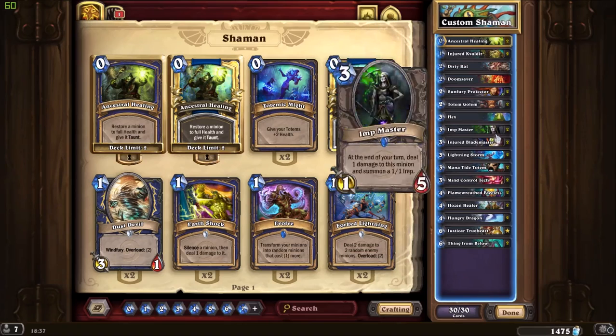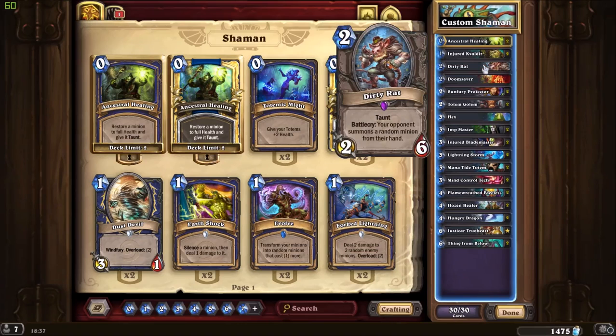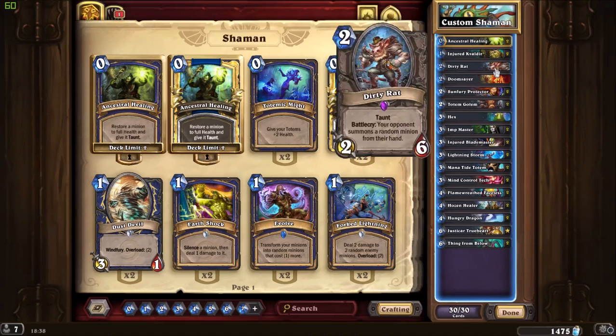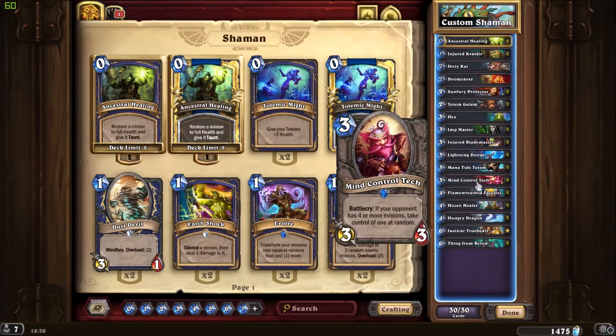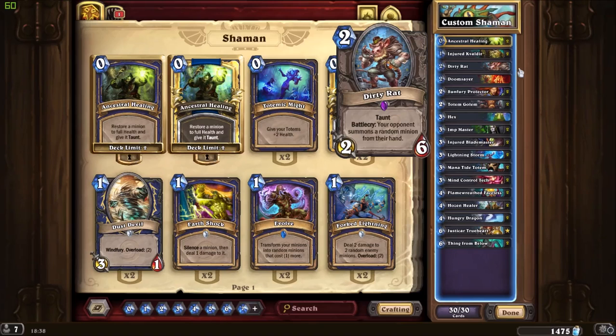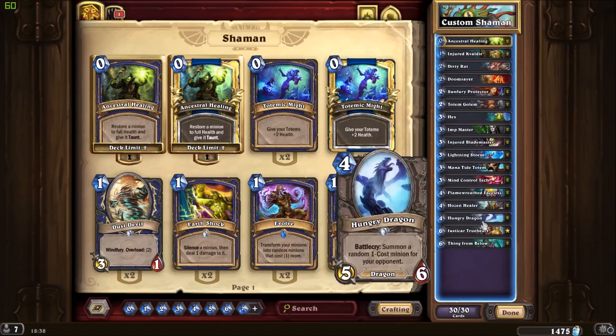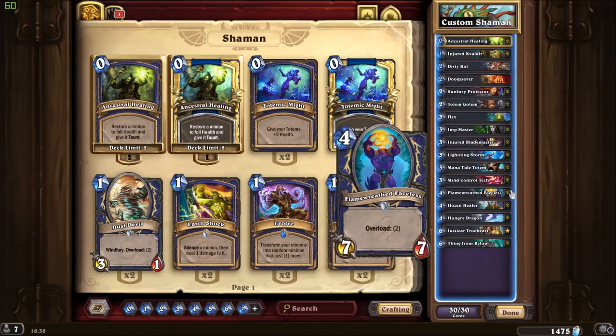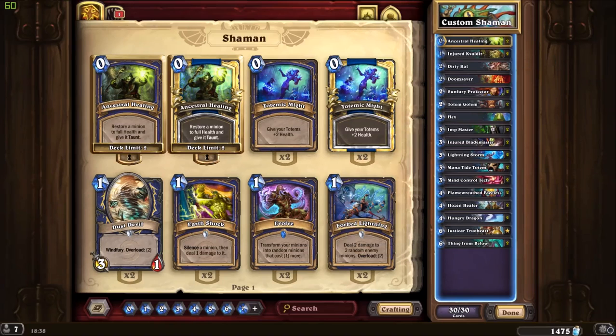Frostbolt Below makes a lot of sense and Dirty Rat is there to counter combo decks where they keep Aviana, C'Thun, or Reno Jackson in hand. If you're playing against Zoo you can play it early and get around a 3/3 or so. Mind Control Tech also works well — you play Dirty Rat, summon another minion, then use Mind Control Tech. Hungry Dragon works the same way: play it, then play Mind Control Tech to take their minion.